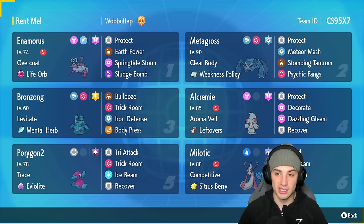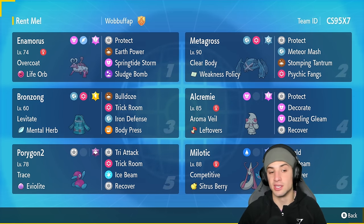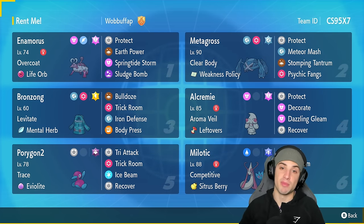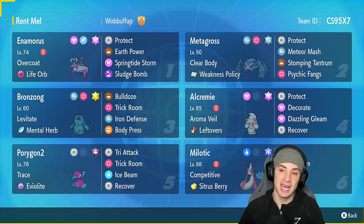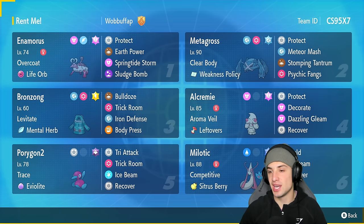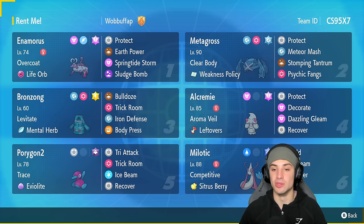We're pairing Metagross up with Bronzong — you can lead them both at the same time. Bronzong can use Bulldoze, which hits every Pokemon on the field and lowers speed of every Pokemon besides Metagross due to its Clear Body ability. When Bulldoze hits Metagross, it pops the Weakness Policy, allowing it to go plus two on attack and do an insane amount of damage. The three moves consist of Protect, Meteor Mash, and Psychic Fangs.